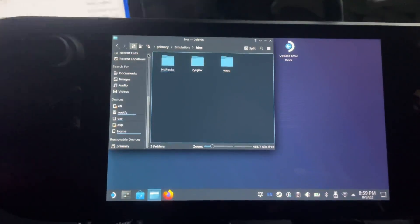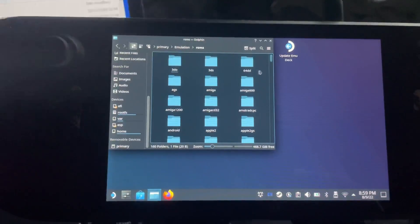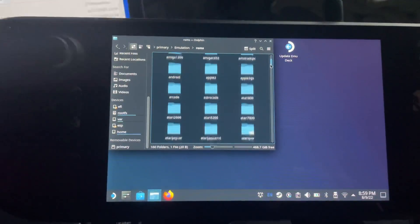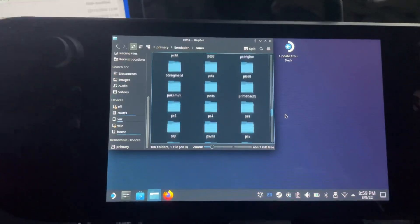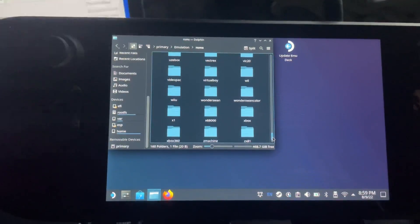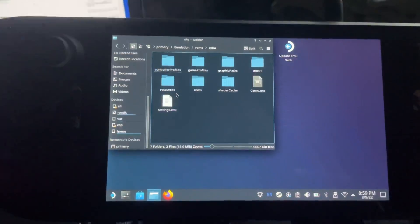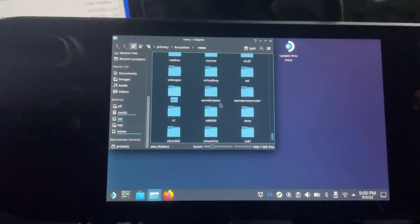What we want to do is put all our BIOS files into the BIOS folder. Where it says Yuzu, you will have to put your keys and firmware there. Any HD packs go into the HD Packs folder. Going back, we have ROMs — when you go into ROMs you'll see a list of all available game system folders for you to put your ROM sets in. For Wii U, when you click on the folder you don't just put games in directly — there will be a folder called ROMs inside, and you put the ROMs inside that folder, like a folder within a folder.